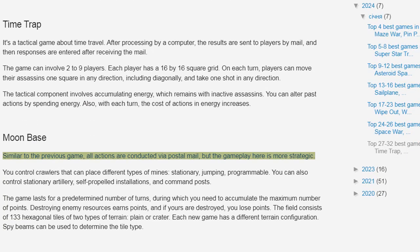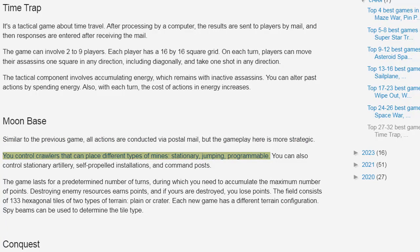Moon Base is similar to the previous game — all actions are conducted via postal mail — but the gameplay here is more strategic. You control crawlers that can place different types of mines: stationary, jumping, and programmable.